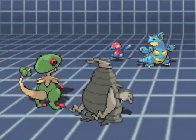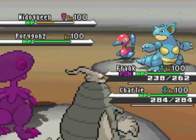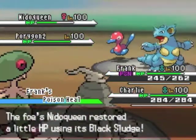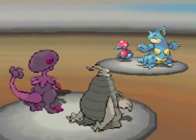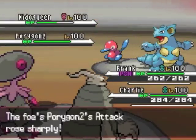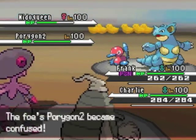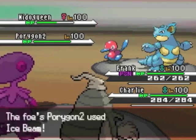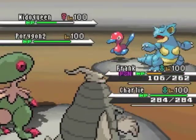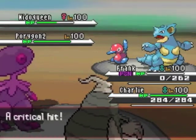Golurk is probably slower than his Porygon2 and Nidoqueen, so by setting up Trick Room I'm ensuring he'll go first when he comes out. Unfortunately this means my Breloom is the last Pokemon to move on my team. I go for Swagger on Porygon2 because I know it has no attacking moves, and if it did, it would be a weird Porygon2. Because of Trick Room, his Porygon2 goes first and knocks out my Breloom.